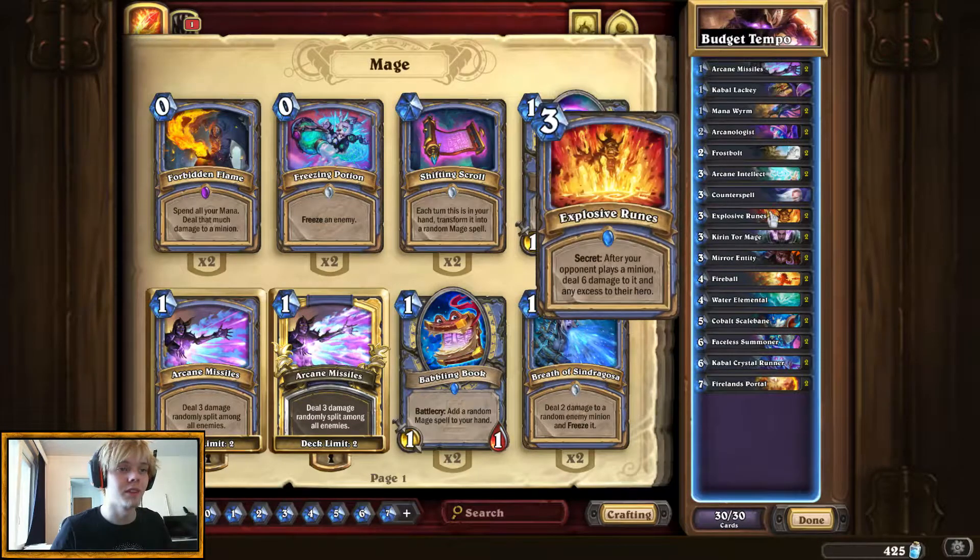We're running Double Explosive Runes. This is a new card from the Kobolds and Catacombs set, and I think it's actually pretty good. When the opponent plays a minion, deal 6 damage to it and any excess to their hero — just drop this on turn 3. Best case scenario, they drop something that has only 1 health, you're dealing 5 damage to their face and destroying the minion they just played. I definitely like Explosive Runes, because it's not only removal but it's also face damage, and when we're trying to get the tempo, that's what we're looking for.